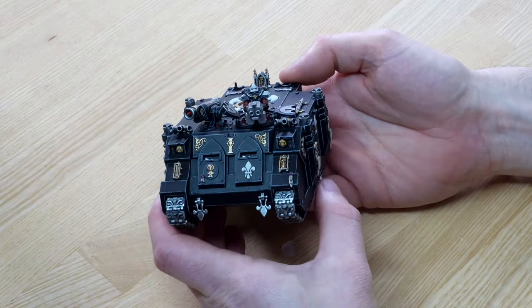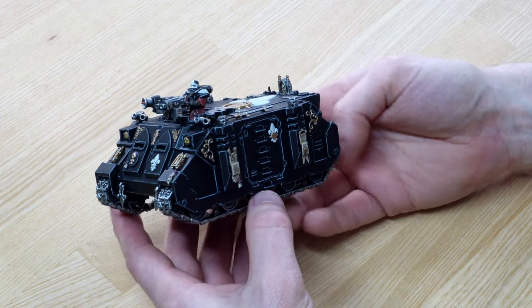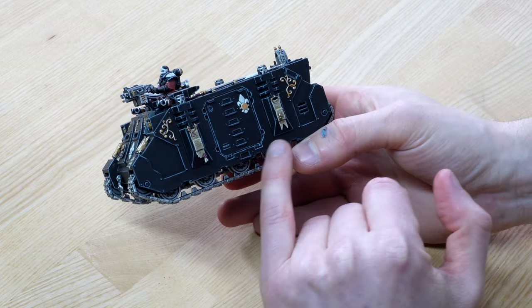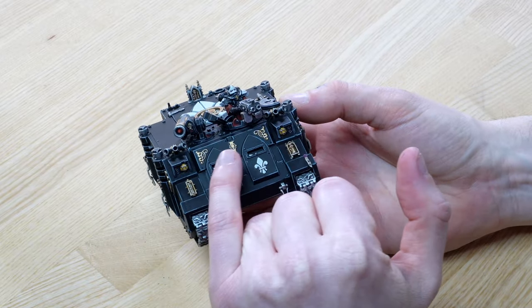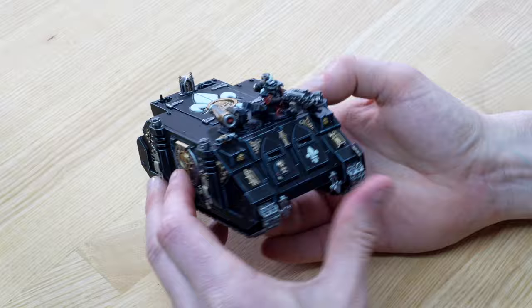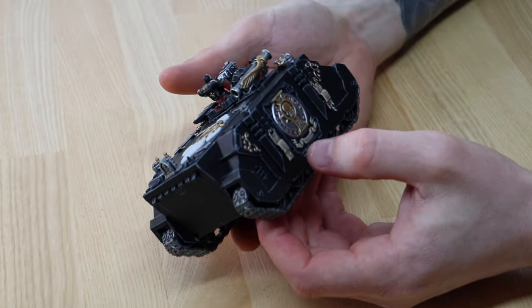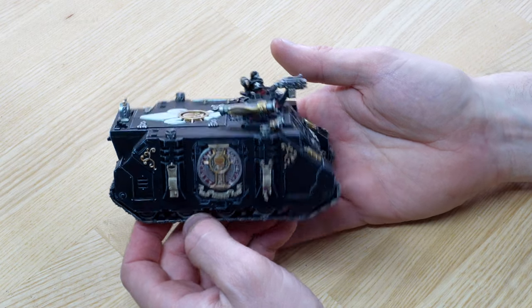The same sort of lavish treatment has been done on this Rhino. This is the Adeptus Sororitas-specific Rhino with all the extra filigree on the sides, extra parchments with script on them. Moving around the front, all the lenses are fully painted, and even on the hunter-killer launcher the targeting lens is picked out. On the side there's a really lovely Adeptus Sororitas detail — the inquisitorial eye with the word 'Faith' on a scroll, which is really nicely free-handed.